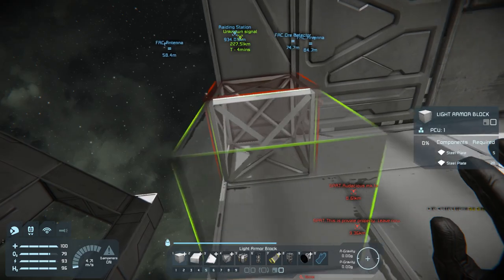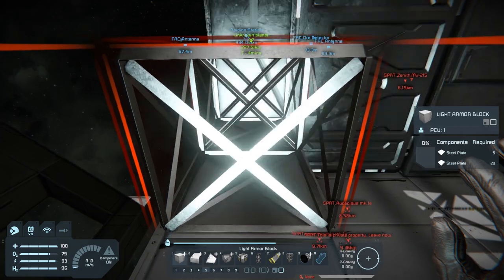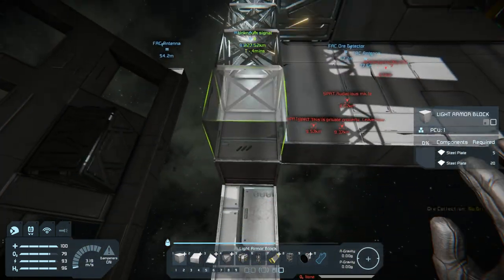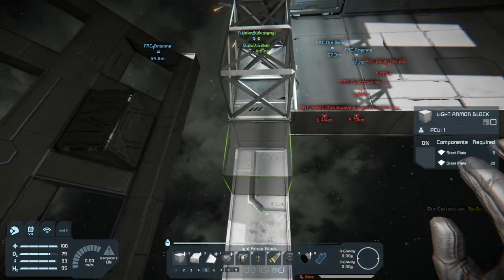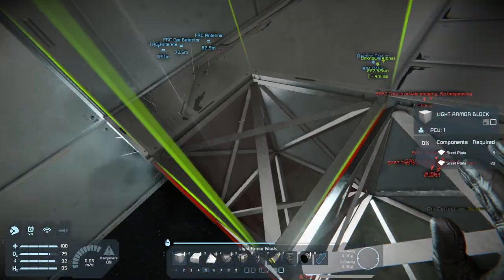Kind of protect the interior a little bit. So this is light armor — the idea being that this is gonna be a very shield-dependent ship. But I do plan on giving it some rather large shield generators to help make up for the light armor.